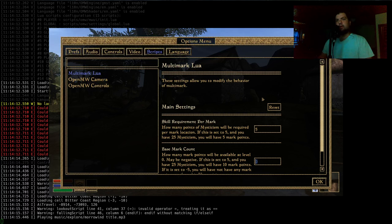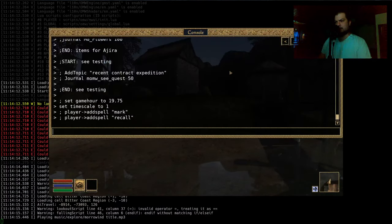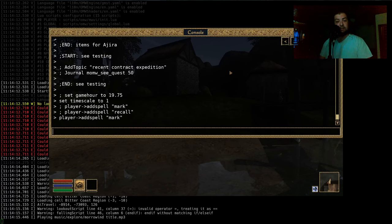Section 8 and I were talking just prior to the stream on Discord about a project he's working on for TES3MP — a neat, semi-spicy way to restock merchants, which is a tough proposition in the multiplayer environment. Section 8 has developed a pretty cool approach that I think will work well. Once we get into the multiplayer swing of things, that's something we'll definitely want to have.